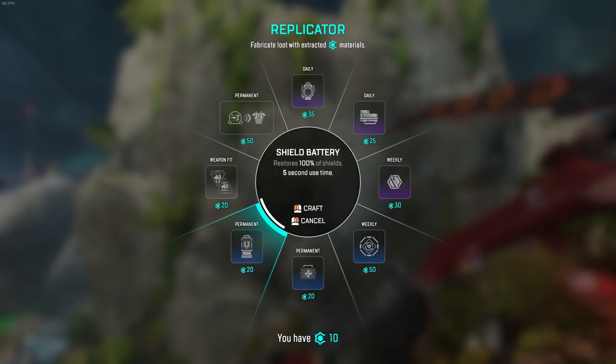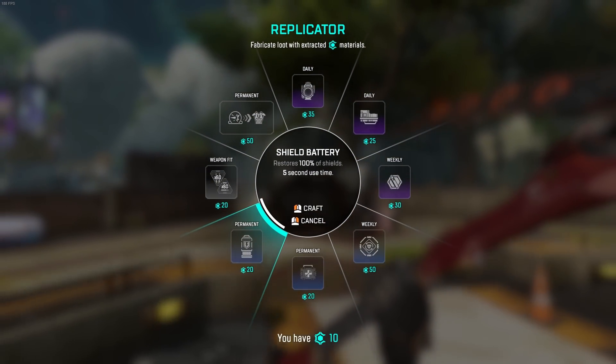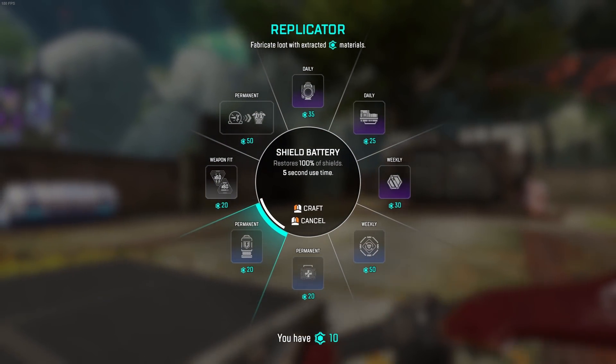As soon as you leave the UI by making an item or just cancelling it, you will be teleported back to the replicator location. This is because the game still thinks you're on the replicator.